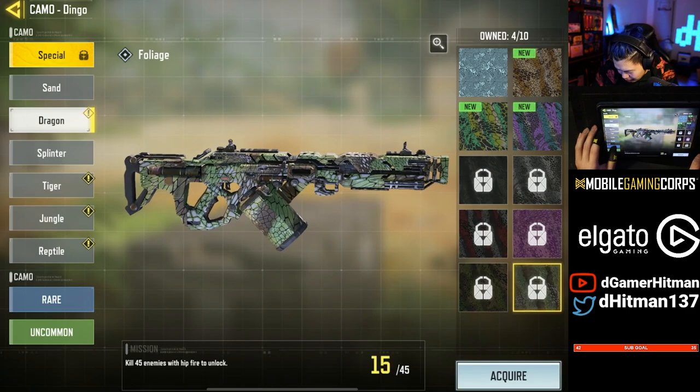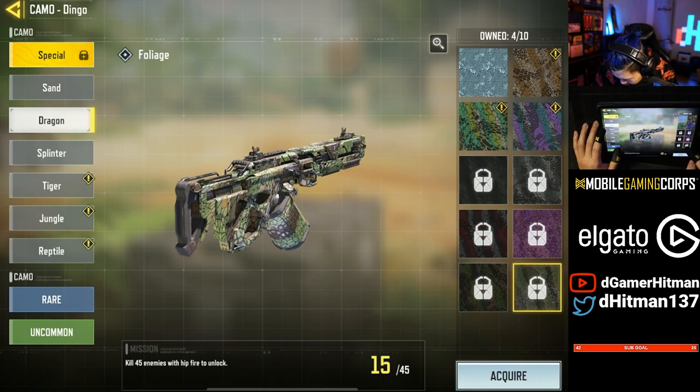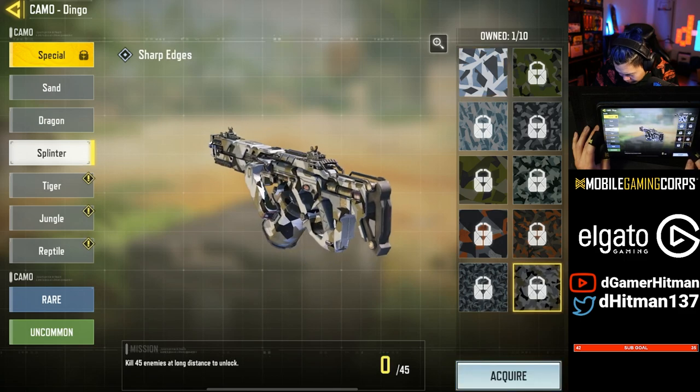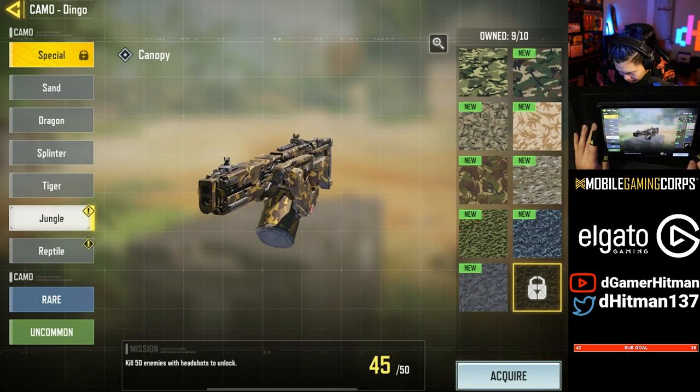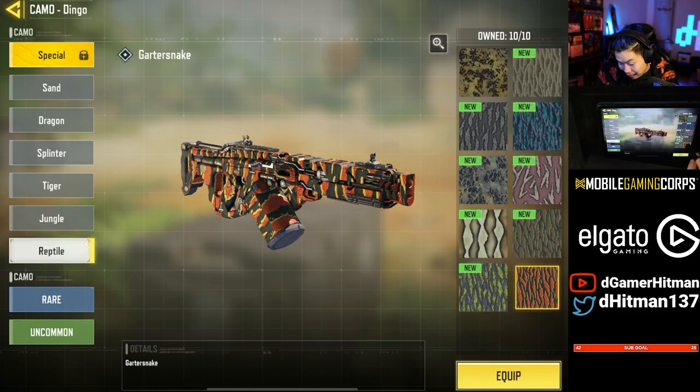The dragon, which is the hip fire — not that many, only 30. We only need 30, right? This one is the long shot, we got zero — makes sense. Full attachment we did not get. I still need five headshots — that's okay, five headshots is a-okay.